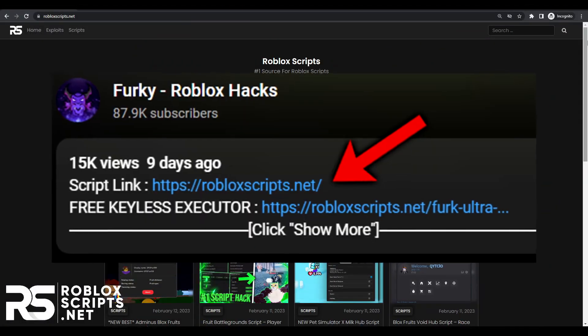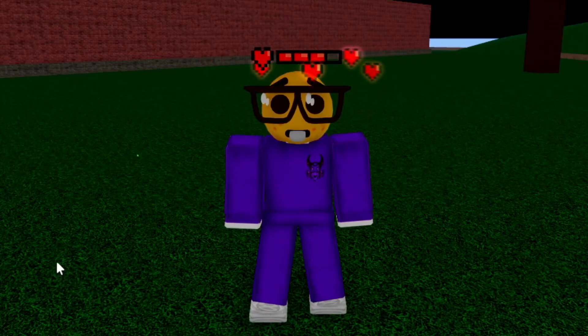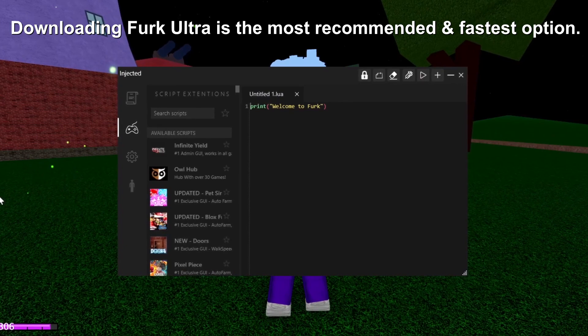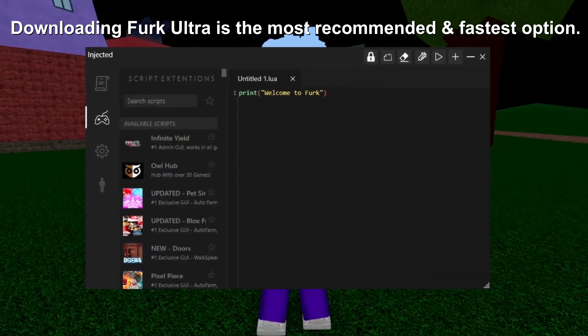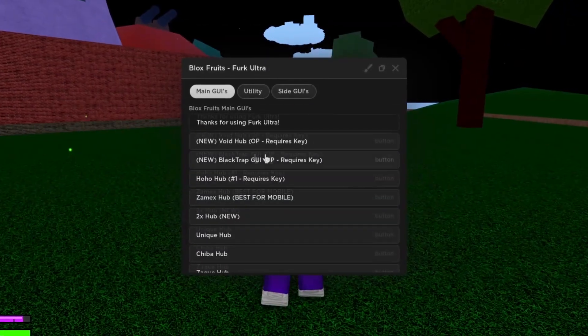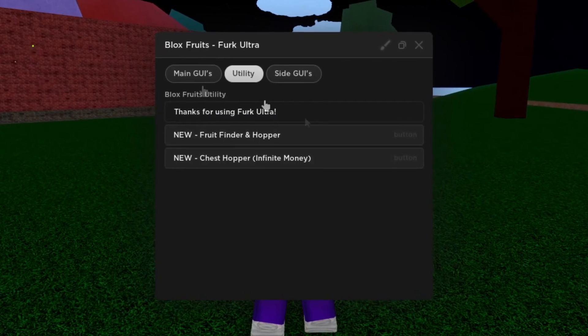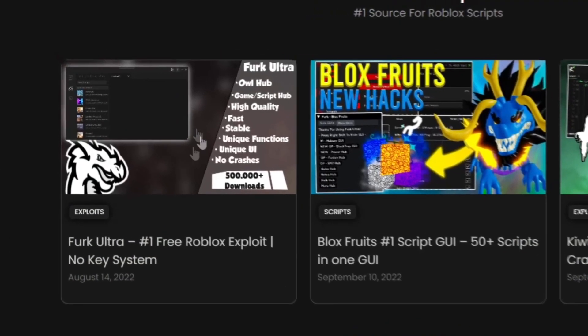To download the script, go to the first link in the description and you'll see this website. First things first, you need a Roblox executor — I'll be using Ferg Ultra, which is the best free Roblox executor right now and it's completely keyless. It has over 200 games built in, a BloxFruits hub with over 50 scripts, and you can find a fruit finder script in the hub as well. To install Ferg Ultra, you can find it on the top left of the website.